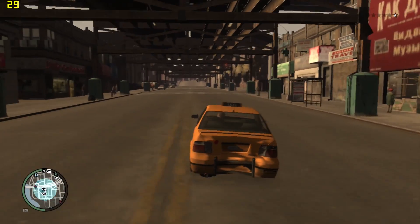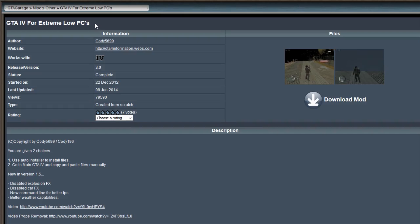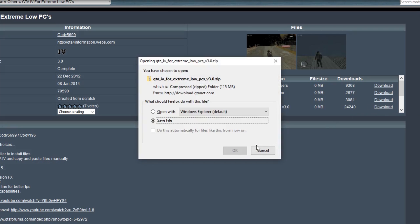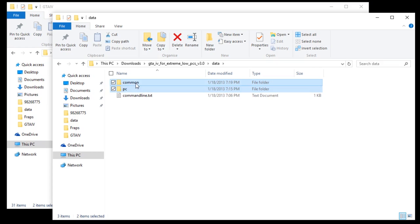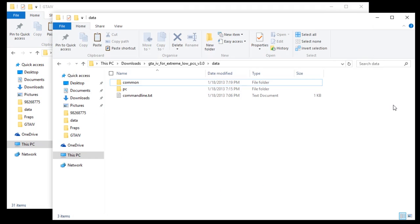However, if you are truly desperate, there might be a more interesting option. Behold — the appropriately named GTA IV for Extremely Low PCs, a mod with some dramatic changes to the regular game. The link is in the description. The download leads to a collection of mod assets that you can use. I recommend the Extreme Low PCs base package, the props removal, and the no car deformation. To install the base package, copy the Common and PC folders from the downloaded mod files to your GTA IV folder, overwriting everything. There is also a commandline.txt that you may add to your existing command list.